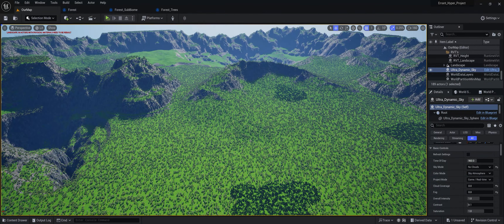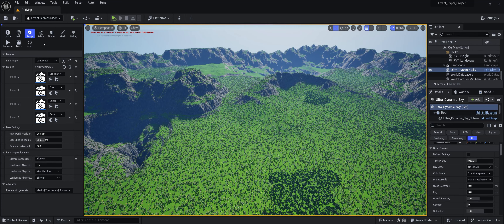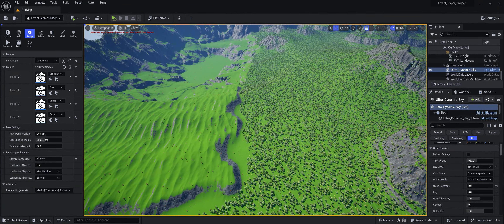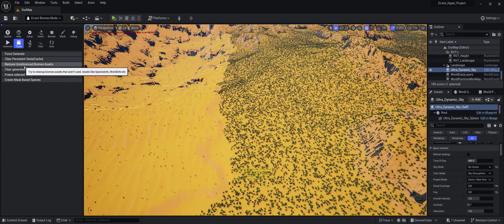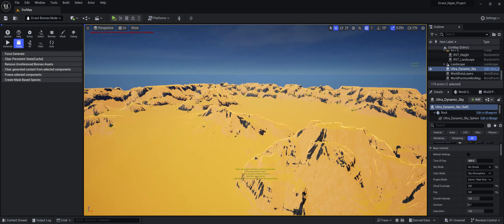Now that the sky is set up, let's start working on the biomes. I'm going to close all these and we'll go into Errant Biomes and remove all the biomes we have right now. This is a good fundamental setup but to get real detail we're going to do things a little differently using weight painting. Go into Tools and we can remove all the foliage - we want 'Clear Generated Content from Selected Components.' That'll take a minute because there's a lot of them - and now everything is gone.